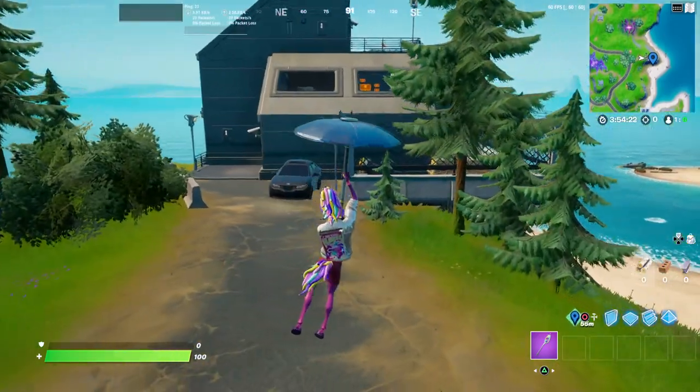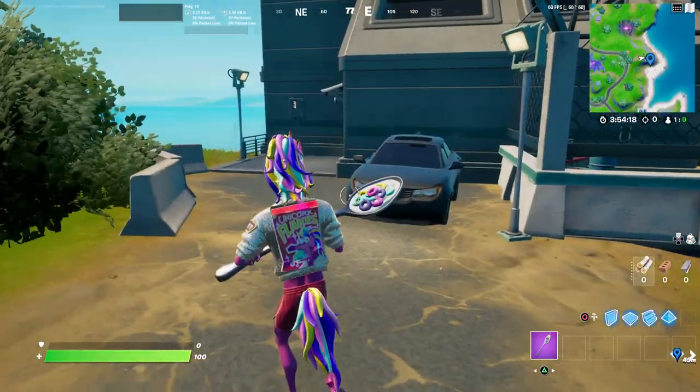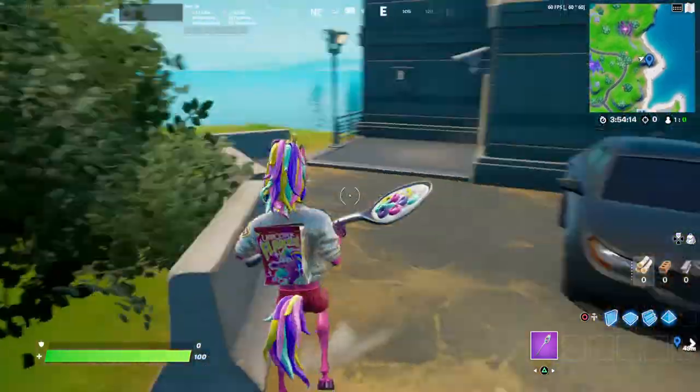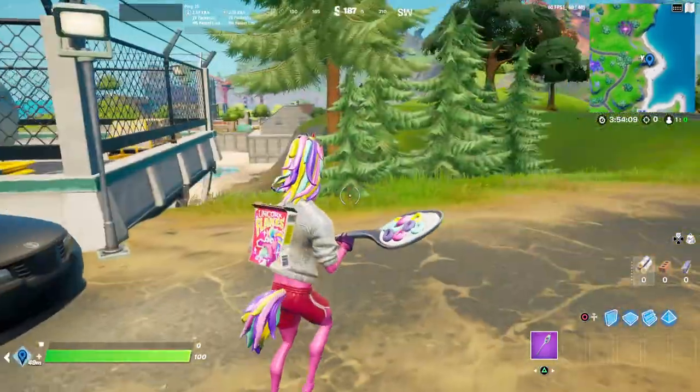As these location guides always go, I'm in Battle Lab to show the max amount of loot. Keep in mind, because I'm in Battle Lab, there will be an increased amount of rare chests, but this will not show in a regular game. I kind of just go over all the spawn points for guns, weapons, chests, etc. in the locations, as well as some vehicles.